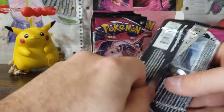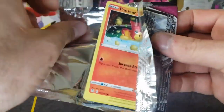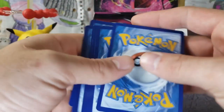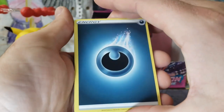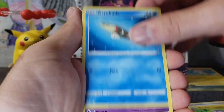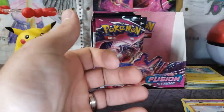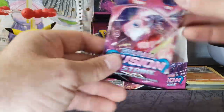I honestly don't even know what to say at this point. This is incredible — incredibly bad. Will there ever be a pull? Let's find out. We've got our Stalker Energy, Cook, Magcargo, Charjabug, Pansear, Goomy, Arrokuda, Snubbull, Geodude, Vulpix, and a Latios. Absolutely nothing in the first half of this box.